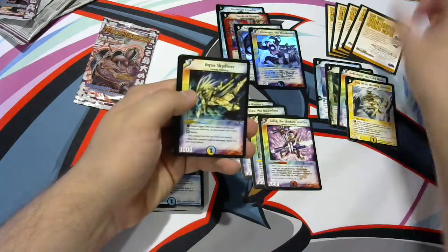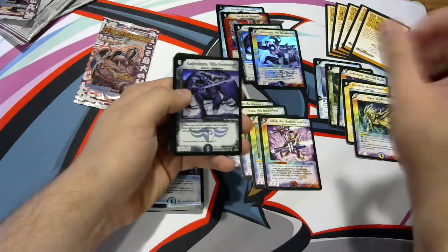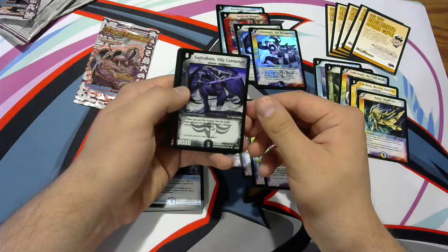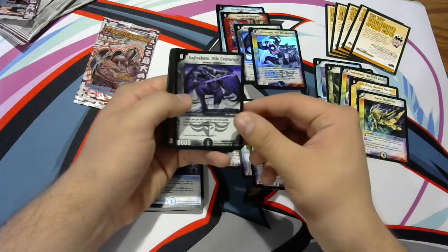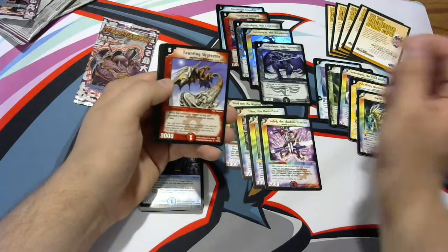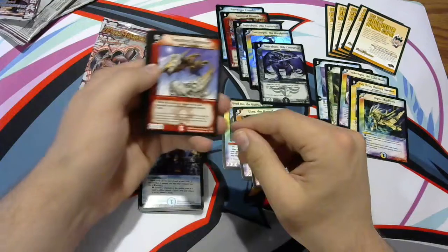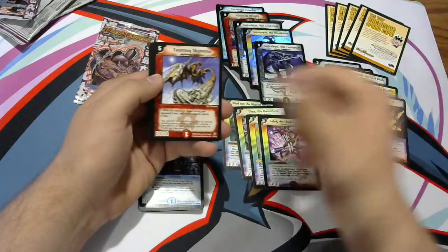Another promo card — Aqua Skydiver. Oh dude, another one! Another Gajir Bute. When you put this creature in the battle zone, choose one of your opponent's shields and put it into the graveyard. Two Gajir Butes in this opening. I'm speechless. This has been incredible. We could have gotten more — there are a couple cards in this set worth an incredible amount of money — but just to pull foils and show you guys some of the cards in this set is really cool.